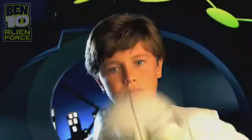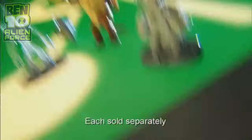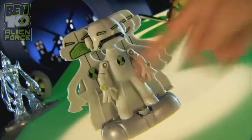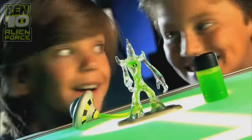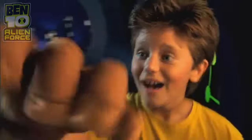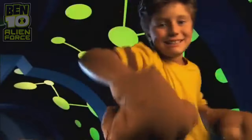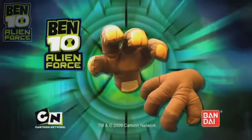Battle the evil hybrid with the help of the Echo Echo Voice Changer. Speak into the mask to sound just like your favorite alien. The alien adventures continue with the deluxe figures — expand into battle mode with Humongousaur, multiply Echo Echo. Go full force with the Ben 10 Alien Force Echo Echo Voice Changer and Deluxe Figures from Bandai. Transform into Humongousaur with the awesome Humongousaur hands — fully poseable and packed with phrases and sounds. It's hero time! Go full force with the Ben 10 Alien Force Humongousaur hands from Bandai.